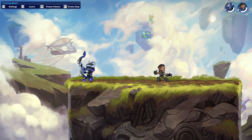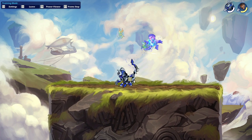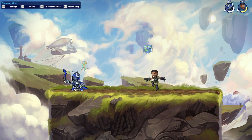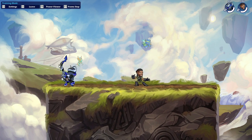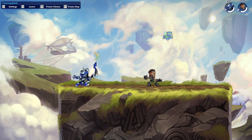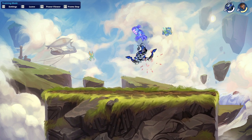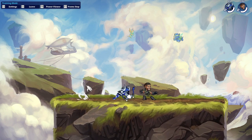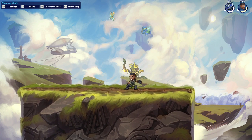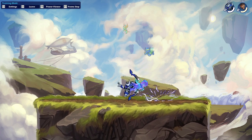We're gonna start off with some basic combos you guys should know. A lot of them come off of down light. Down light into neutral light is a true combo, and most of this is at full health or around that health range. Down light into jump nair hits almost everywhere, but you have to kind of guide yourself if it's far away. A little too close or too far won't hit, but most directions will.